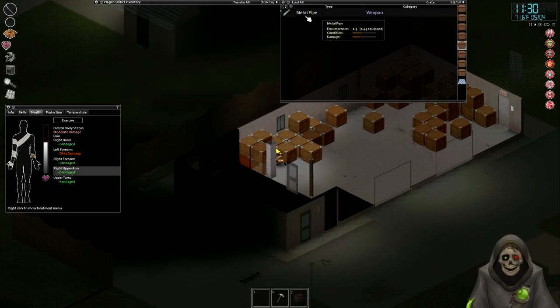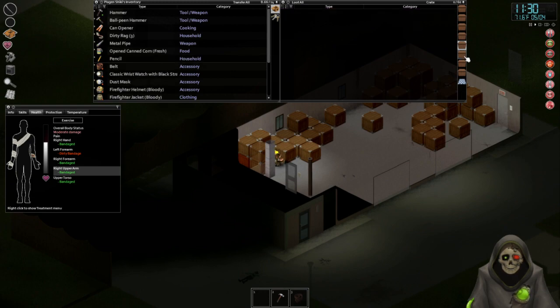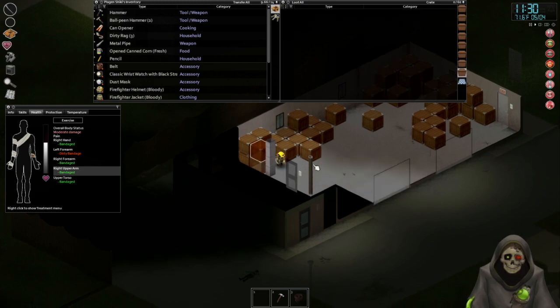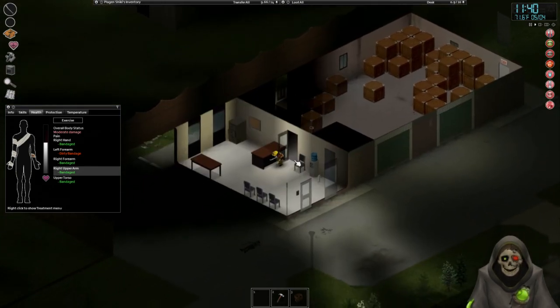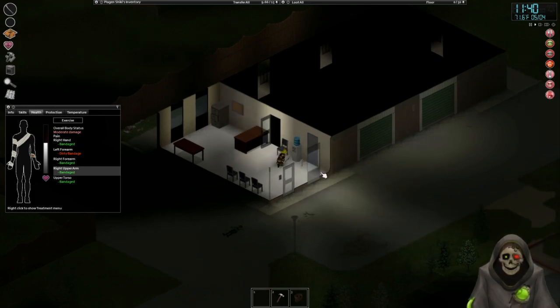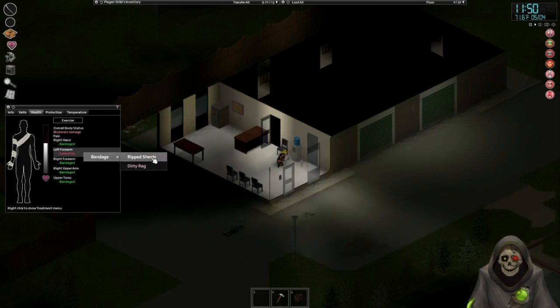Another metal pipe, I'll take that. Another hammer. I think I'll just load up on weapons for right now. At least there's a water cooler in here — oh there is, thank god. We're gonna drink to save our thirst. Let's clean all of our rags here, replace the dirty one, then clean it again. We're just gonna remove that bandage and sheet that baby up with a clean rag.